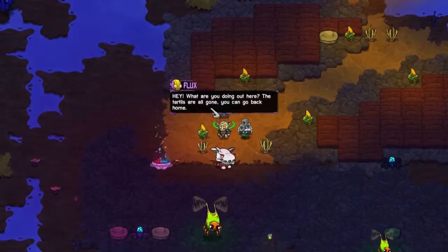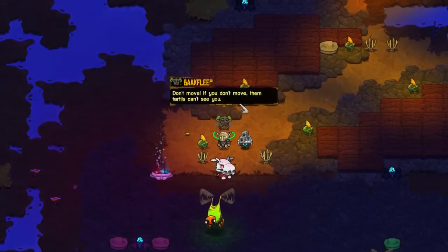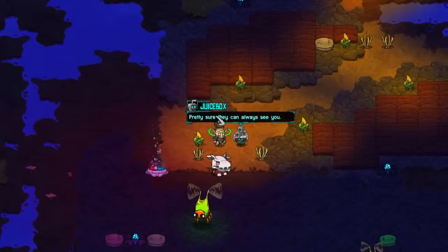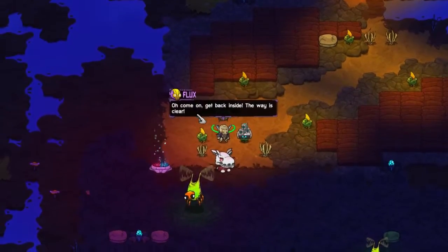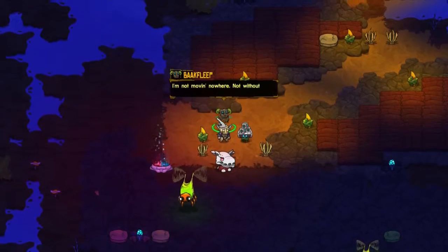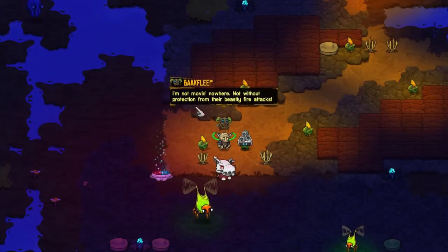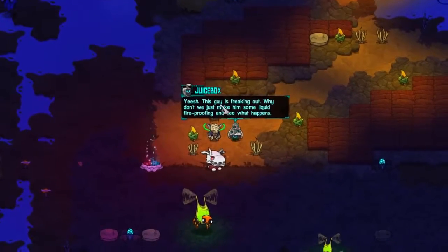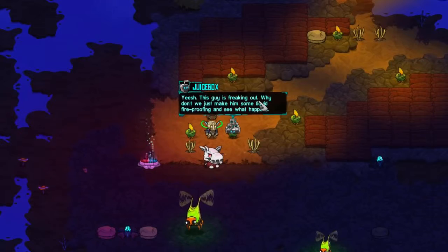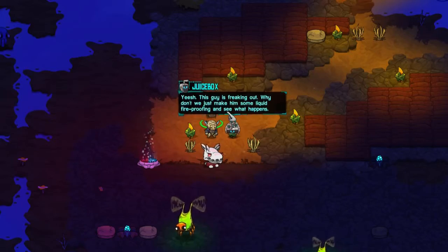Oh, what's this? Hey, what are you doing out here? The turtles are all gone, you can go back home. Don't move — if you don't move, them turtles can't see you. Pretty sure they can always see you. Shh, they might come again. Come on, get back inside, the way is clear. I'm not moving nowhere — not without protection from their beastly fire attacks. This guy is freaking out. Why don't we just make him some liquid fireproofing and see what happens.